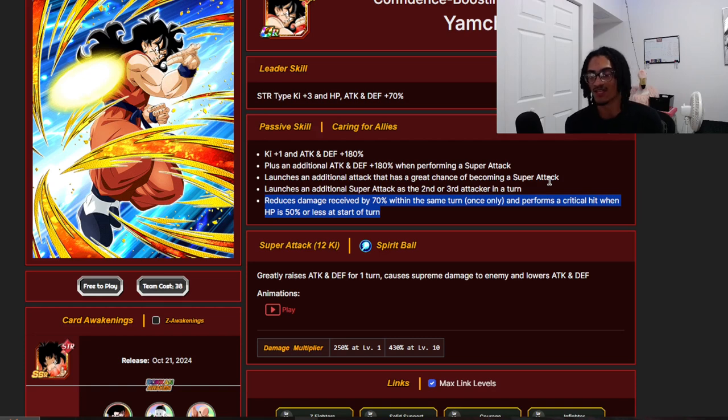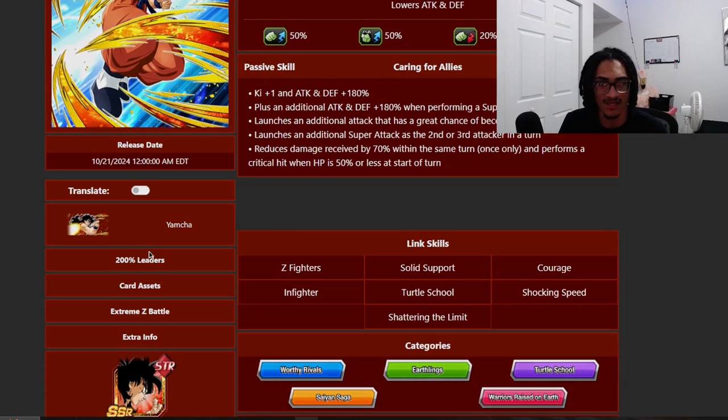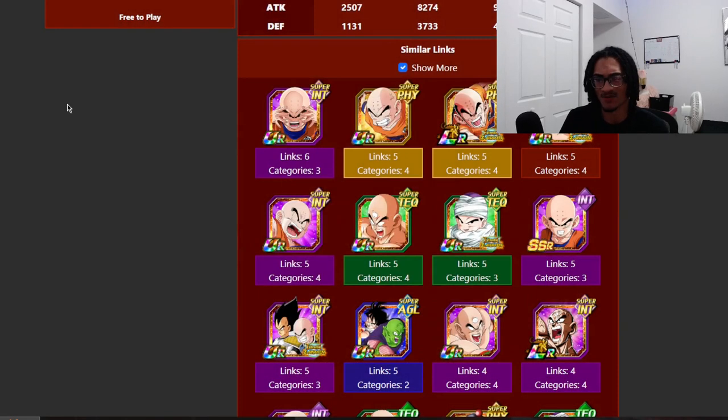This card really wants to do multiple supers to get as much defense as possible post-super. You have this nifty ability in your back pocket: 70% damage reduction, which is very high for a free-to-play unit, as well as that guaranteed crit. Granted, if you do have that guaranteed crit within the same turn — especially if Krillin is supporting him — you can do a bunch of damage. This guy is more than likely going to be inside slot two or three. He's a multiple-super card with damage reduction and guaranteed crit in his back pocket.